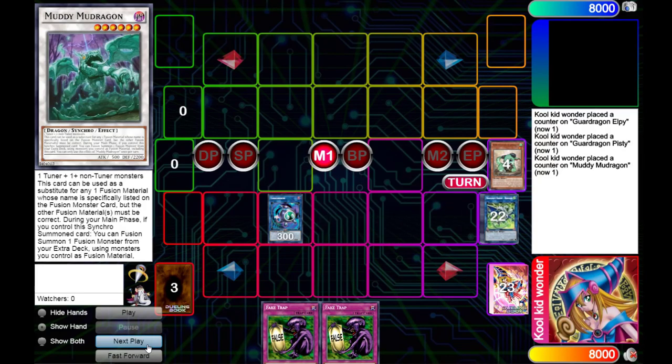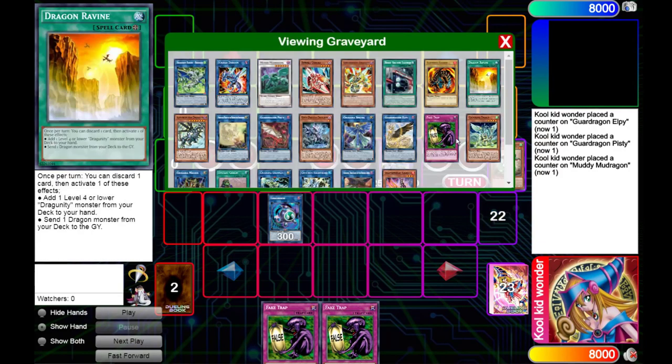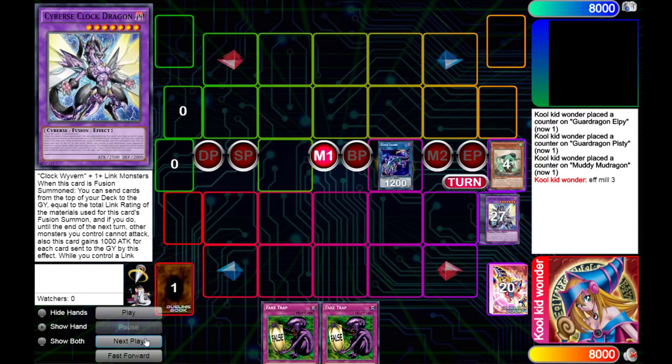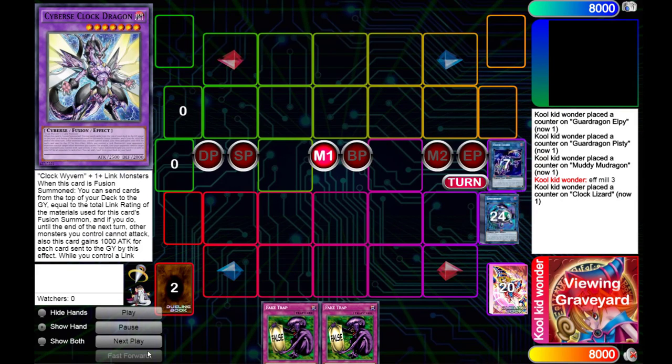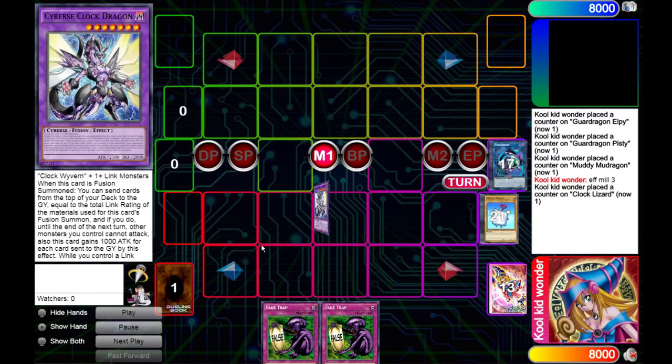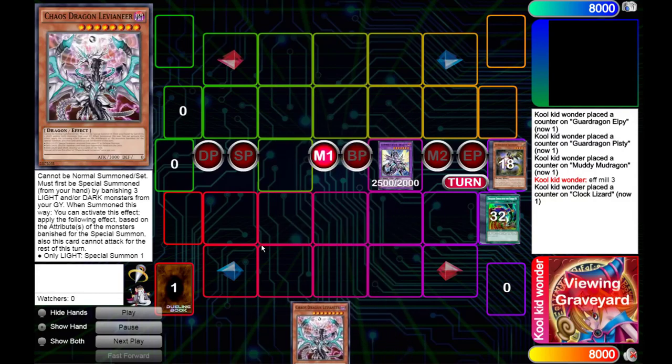Next we're gonna be using the effect of Muddy Mud Dragon, using the two Dragon Link monsters and itself to make Cyber Clock Dragon. Cyber Clock Dragon will mill the top three cards of our deck, then we're gonna be linking into Clock Lizard, and then watch the magic happen. Clock Lizard effect: banishing every Link monster from our graveyard, so that adds up to 20 Link rating, and then we're gonna be milling our entire deck with Cyber Clock Dragon, because we have 20 cards left in our deck and we get to mill 20 cards with its effect.